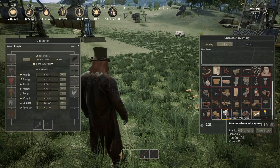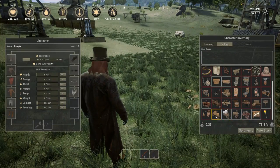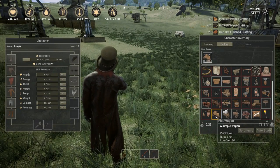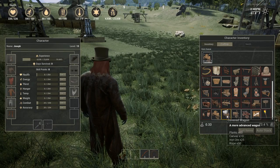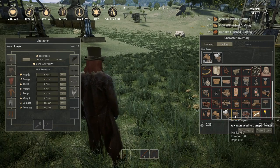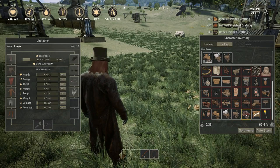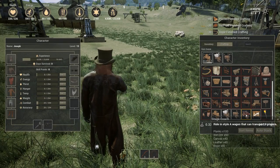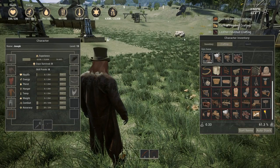We have four different types of wagons: the flat wagon, the covered wagon, the water wagon, and the stagecoach. The flat wagon takes 40 planks, 20 rope, and 20 iron. The covered wagon is 60 planks, 10 canvas, 25 iron ore, and 30 rope. The water wagon is 80 planks, 30 iron, and 30 rope. The stagecoach can transport up to six players and costs 100 planks, 50 iron ore, 40 canvas, 40 leather, and 40 rope.